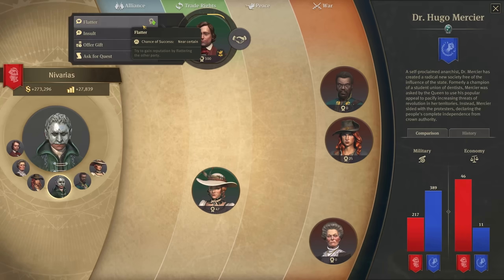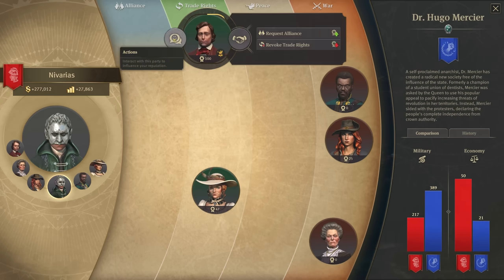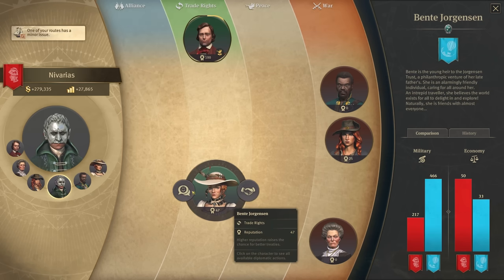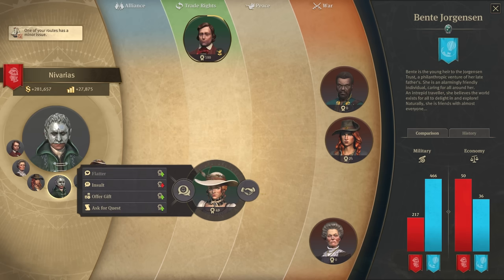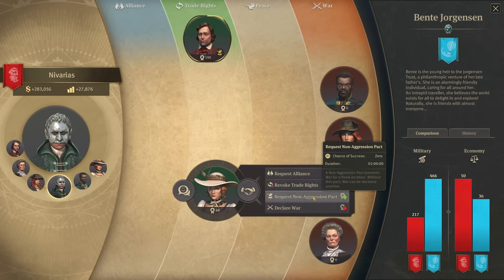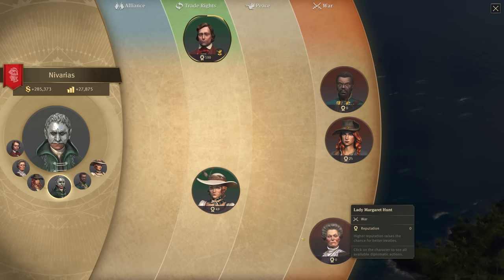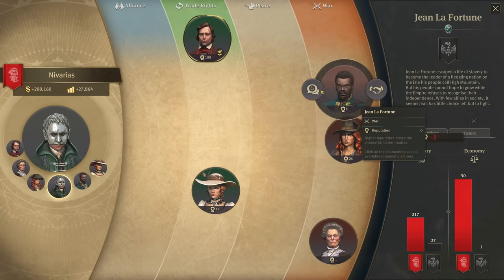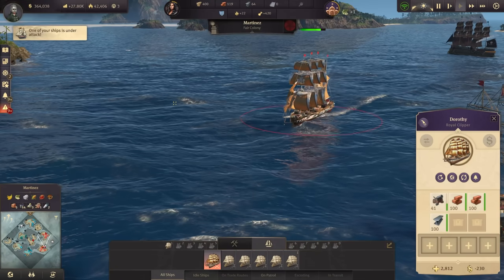Let's have a quick look at diplomacy. Hugo would be 100 with us but an alliance still isn't possible - we should start those quests soon. He doesn't have a quest for me right now though. Bente is at 47 already, so we're further deteriorating with her - she won't even go for a non-aggression pact. Miss Hunt is further away than ever - she's untouchable. Improving our relationship with Sean would be better.